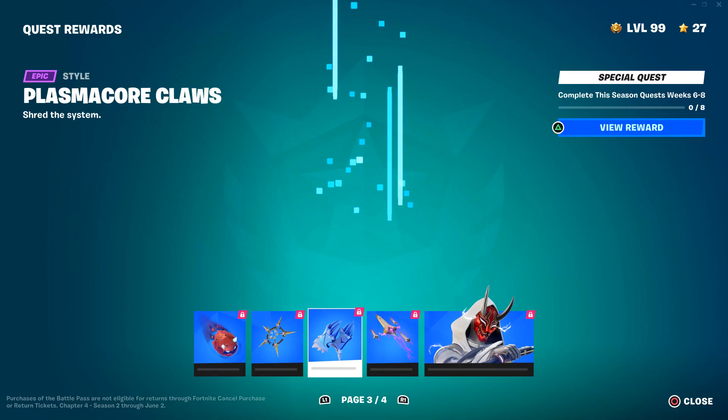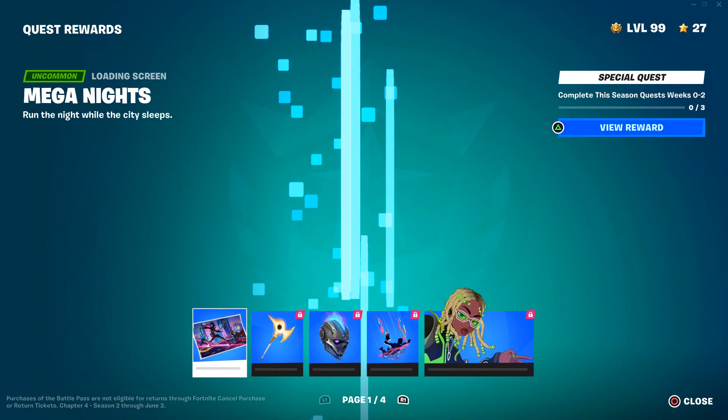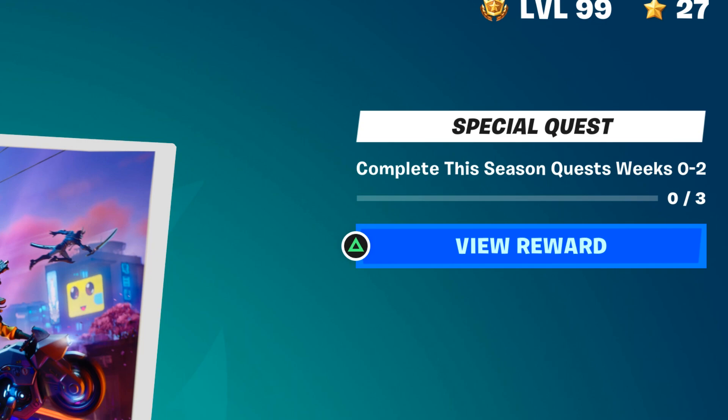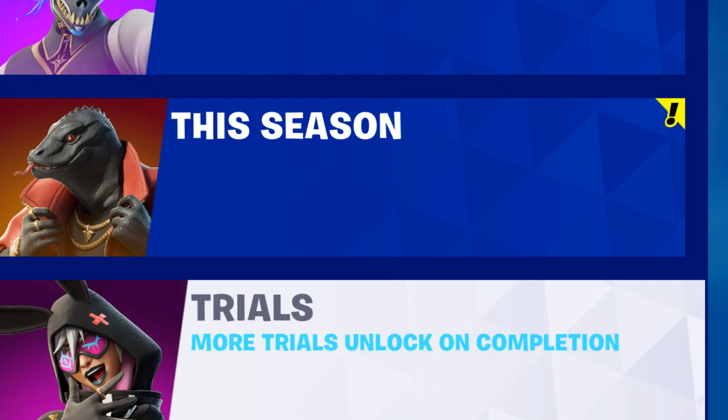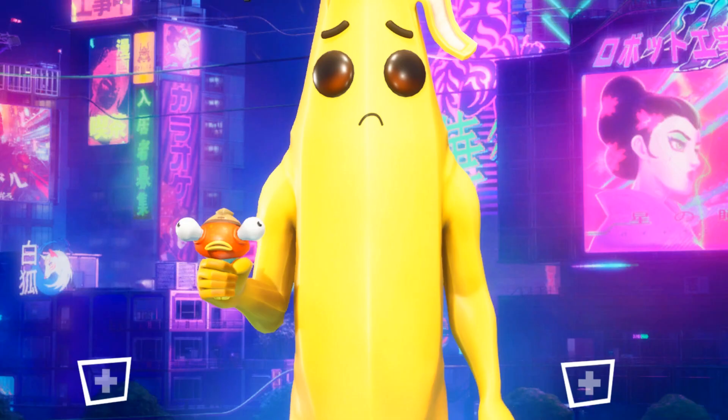This season, the brand new weekly quest rewards were added. Just like each season, we get weekly quests. However, this season you don't just get XP for them, but also some really cool items such as skins, emotes, pickaxes, and colliders. On this step, it'll tell you exactly how many quests you'll need to complete to unlock a certain reward. These are the Week Zero quests, which you can view from the main lobby screen.